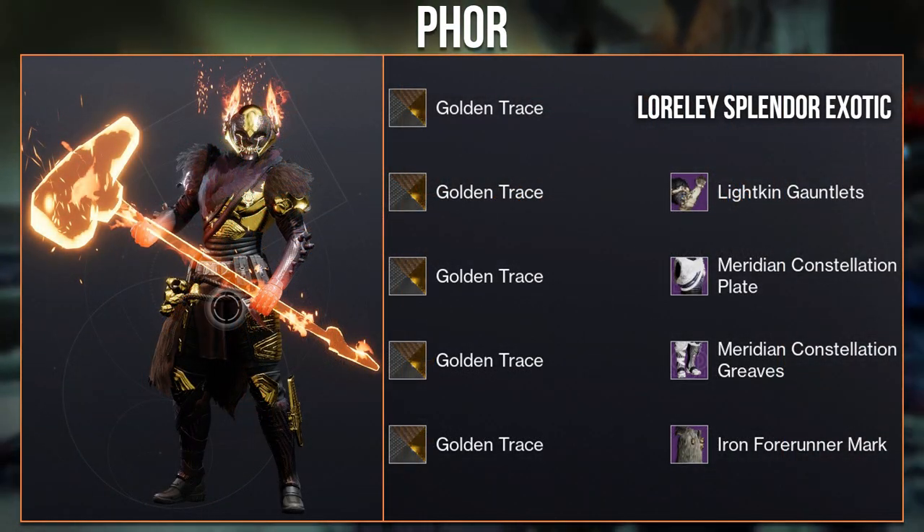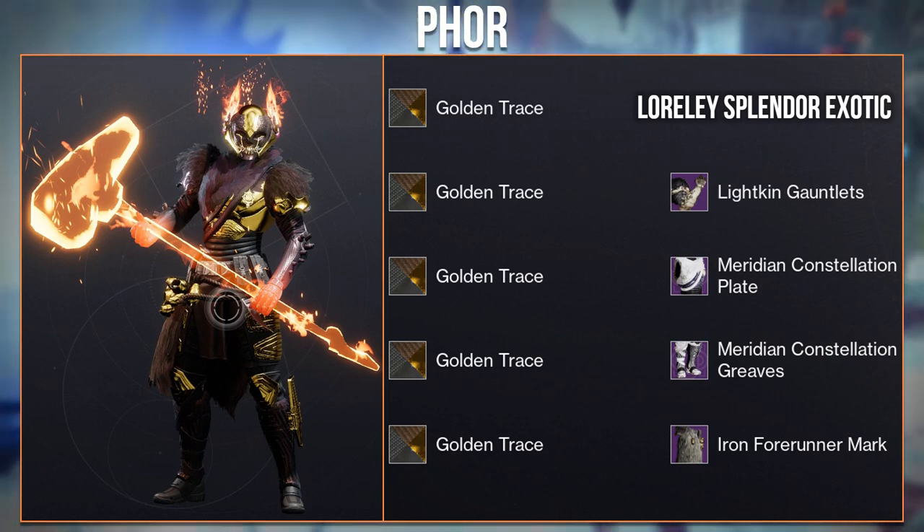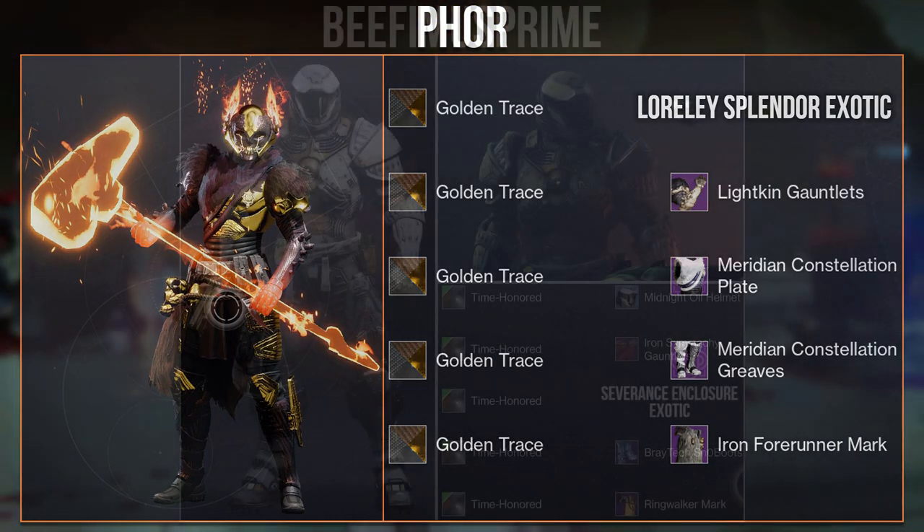Here is another set with the Luralee Splendor from Thor. They went with Golden Trace and more of a fair look. The Meridian Constellation blends so well with the Light King — really great job on this look as well.